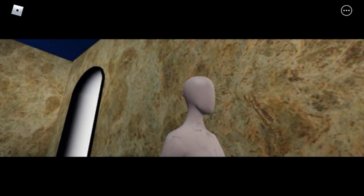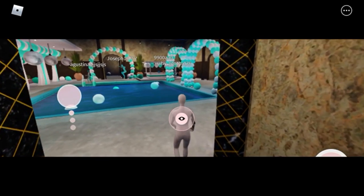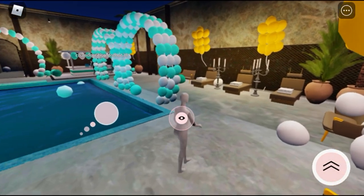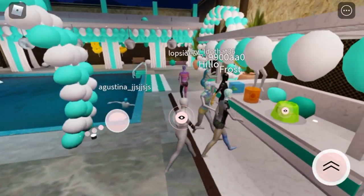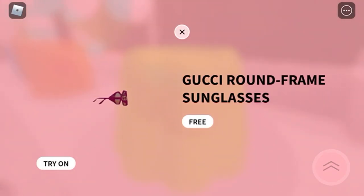Go in here and it will be teleporting to this pool place. Then go over here and you'll see this place that looks like a snack stand. As you can see there's a green jello — click on the green jello and the Gucci round spring sunglasses will be right here.